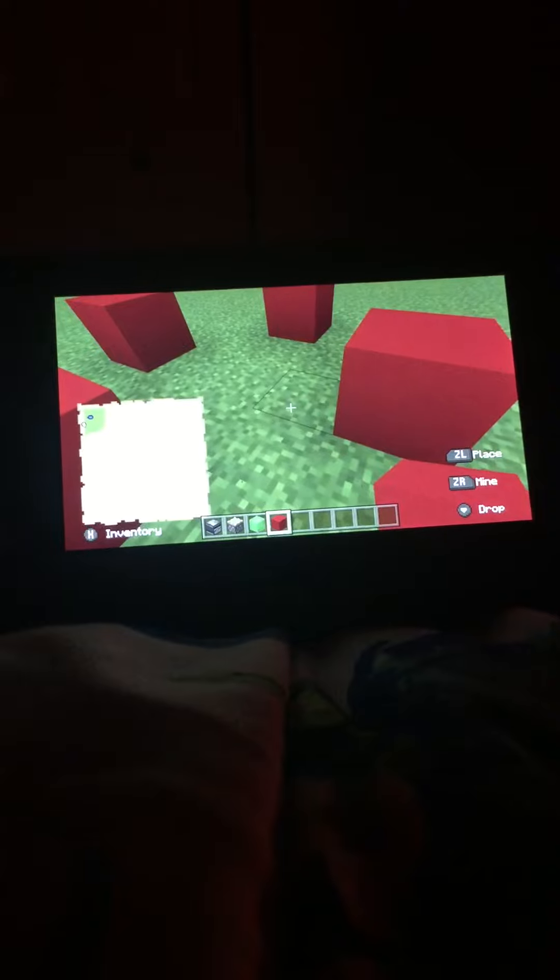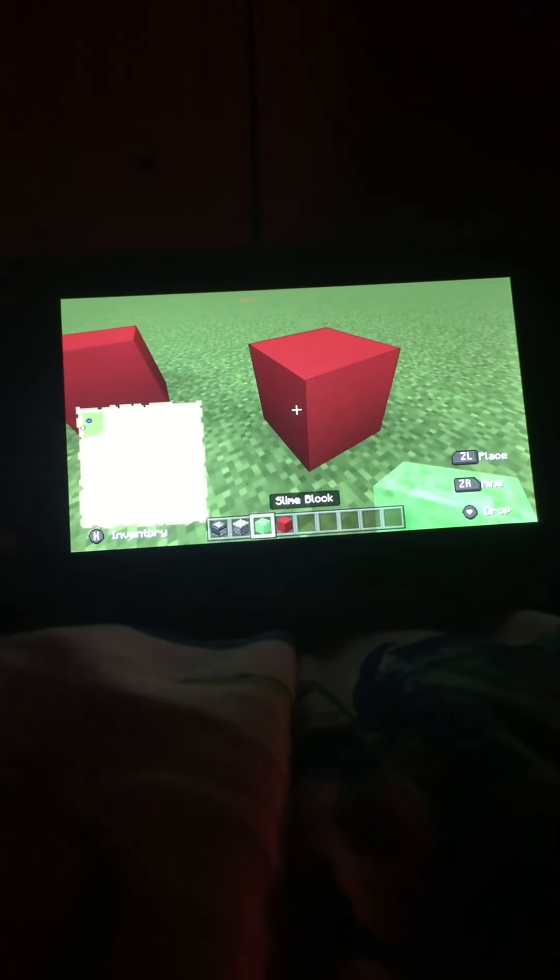So you got some red concrete here, which is a block of choice. You don't really need it — you can just use any block to make this rocket ship. You can make it for yourself if you want, so about something like this.